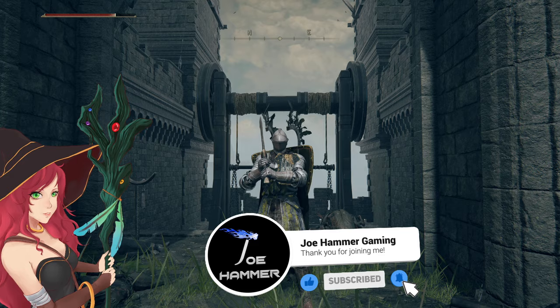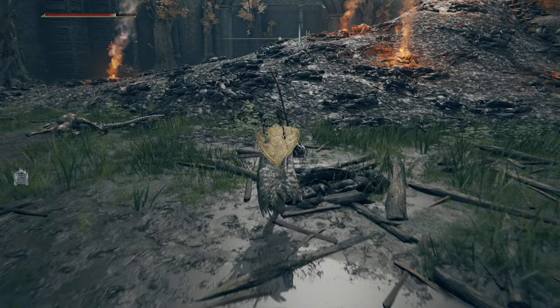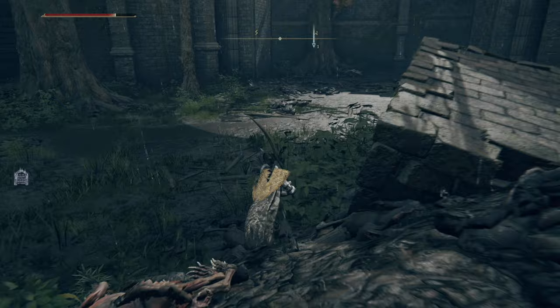Hello everybody, welcome back to Elden Ring. In this video we are going to show the location of Edgar. This is going to be specifically the Castle Morn location. I feel like pretty much every other time he's pretty obvious to find. So we're going to head straight on in to the castle here. Enemies have been killed to make this a little bit easier, just to show the route to him.